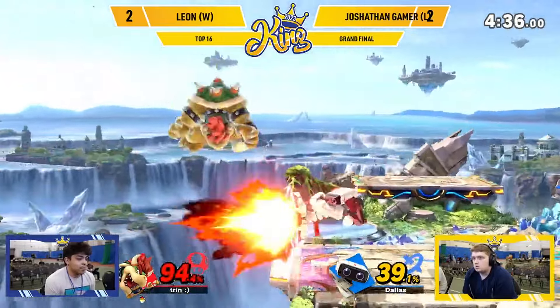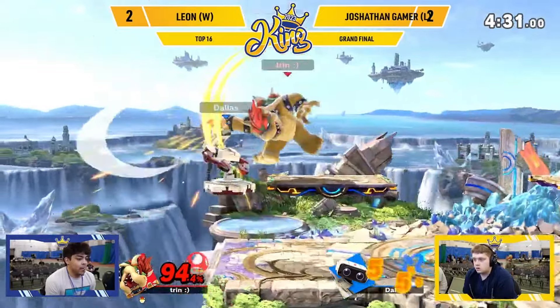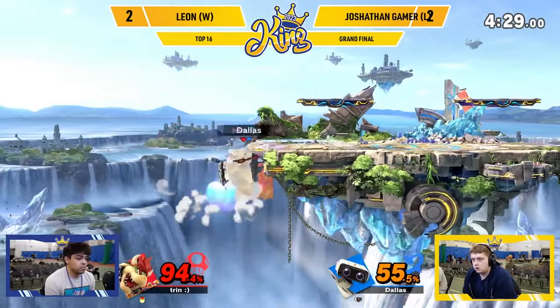Oh no — check there. Gyro in hand, going for the back air. So close to closing this game out. The little stall with the down B — crucial. And that's good with the forward air. And that's side out.